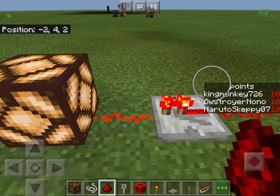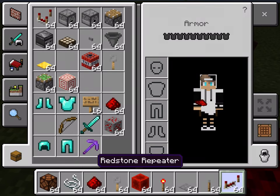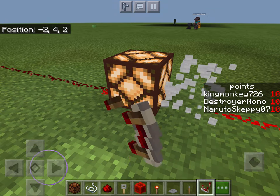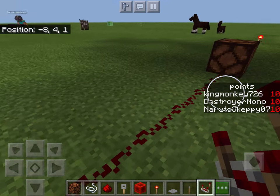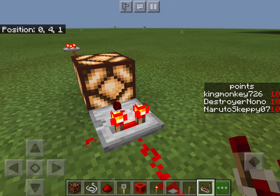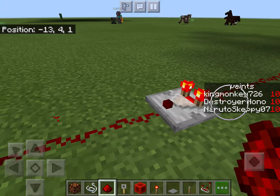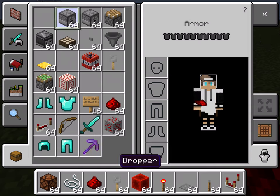The repeater has to be right next to the block and it'll pass the signal through. But if you put it in the wrong spot, it won't go through. As for comparators, I'm still kind of learning how to use them, but I think they do kind of the same stuff.